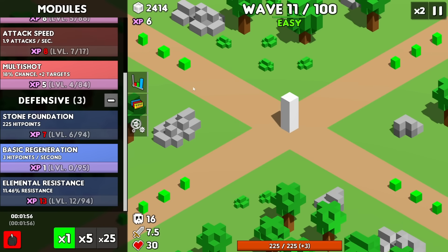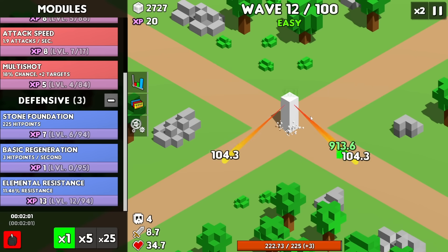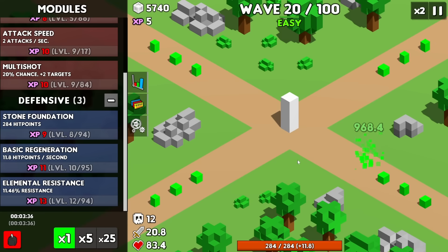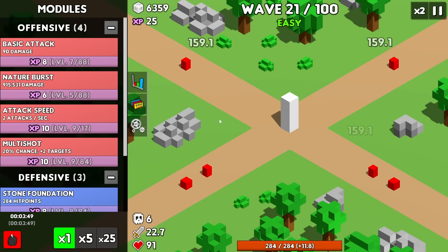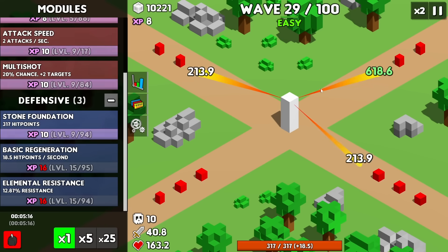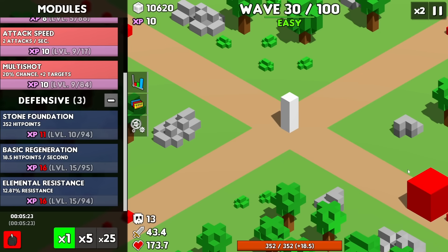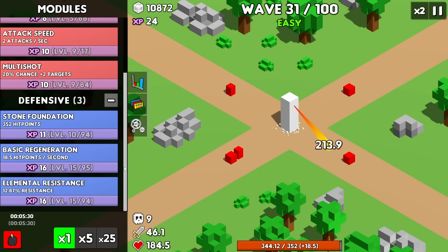Now these are the green guys who are nature — so how does the nature burst work against them? It does get a little bit of a reduction but it still just one-shots everything. Let's increase our hit points again. Hello nature boss — you just get decimated. Now I do wonder against the fire enemies. I feel like nature will have even less against them, but it still does 500 damage. I almost feel bad for them. Here comes the red boss — I don't think he can withstand the nature burst. Maybe he can, but he goes down all the same.